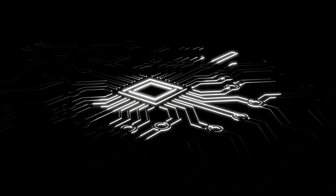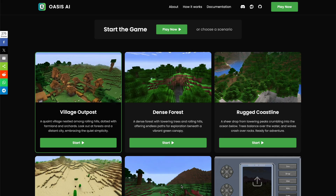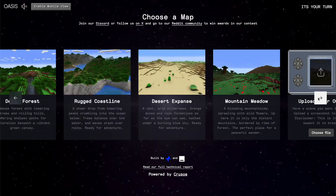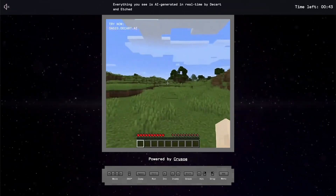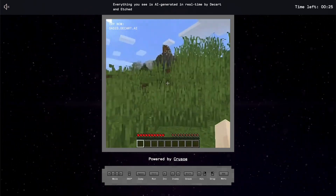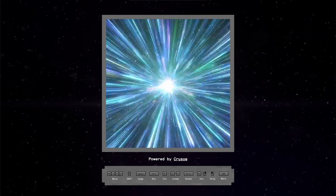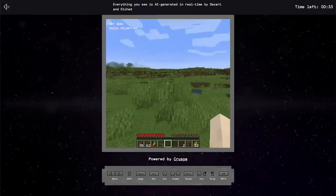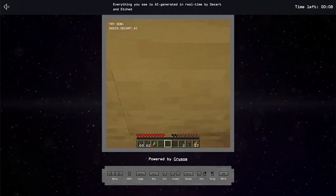Let's start with the model that gained attention by integrating AI with one of the most iconic games ever — Minecraft. It is called Oasis, and went viral because it can generate a Minecraft world in real time. It has been trained on millions of gameplay hours, and you can pick various scenes to play in. Then it generates the Minecraft world in real time based on the user's inputs — you can walk around, chop some blocks, etc. You can also upload your own scene.